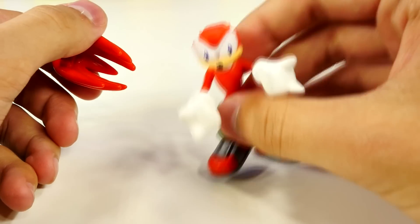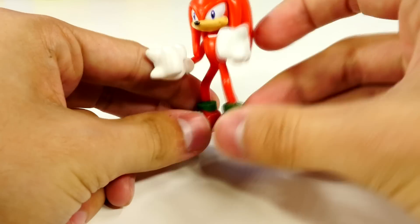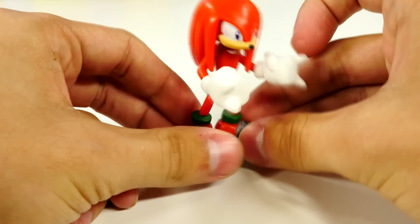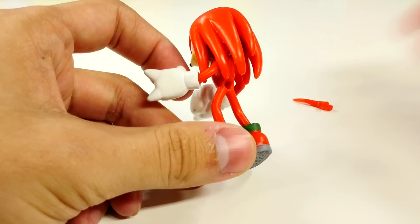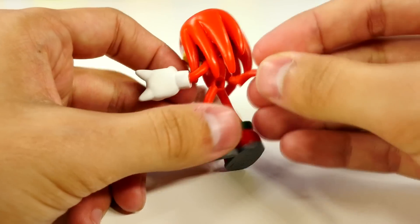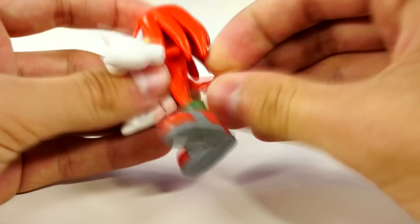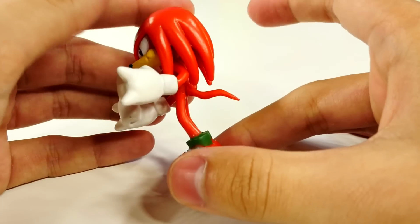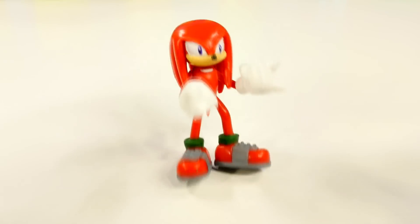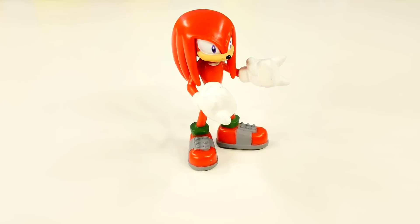Next we're going to put on his hair. Looks kind of silly without hair, huh? Come on, give me my hair. Okay, now he looks way better. Check that out — ready to hunt down some Chaos Emeralds. Oh, missing one thing. Before you go treasure hunting, Knuckles, we've got to put your tail in there. It goes in downwards. There's his little tail, and he's ready to go treasure hunting. Whoops, I knocked him over. There you go, Knuckles.